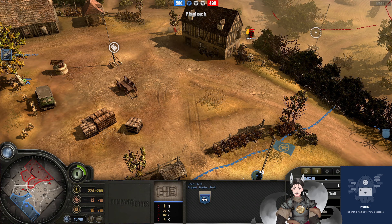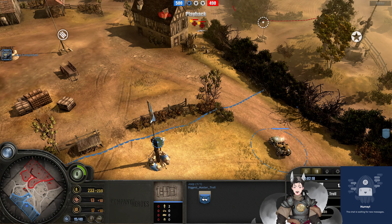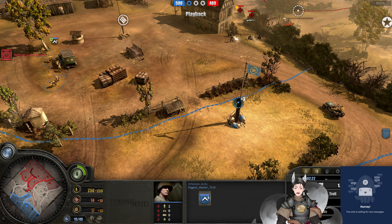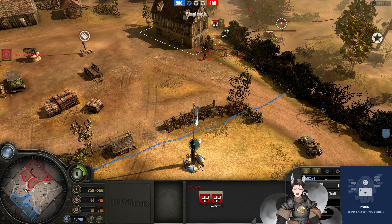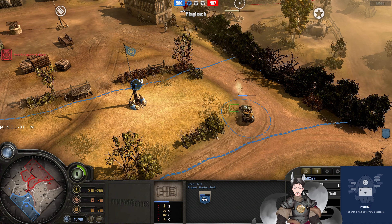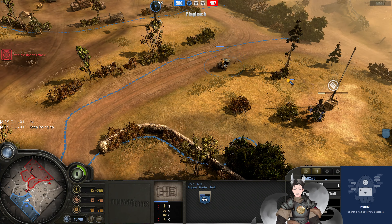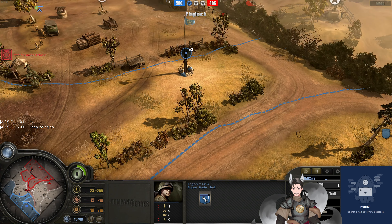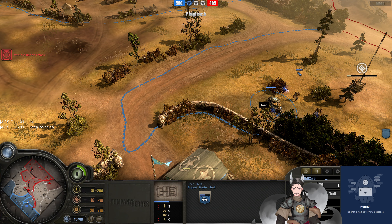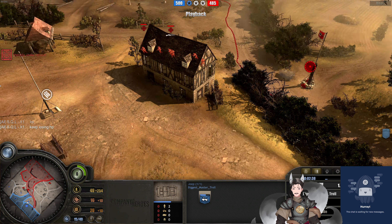Jeep rolling his way forward, maybe trying to hunt down that Kettengrad a bit, but we'll find the Panzergrenadiers. He could push forward the rifleman squad behind that light cover to engage the Panzergrenadiers as the jeep draws fire. And the jeep does draw quite a bit of damage right there — he got pretty lucky with all those hits there. Usually doesn't take that much damage that quickly.